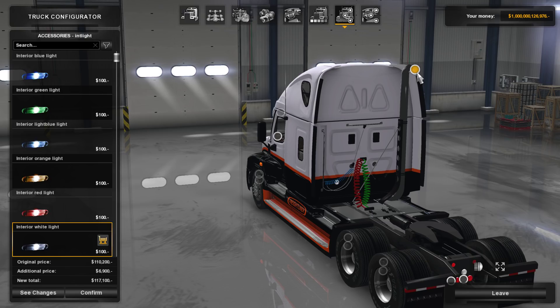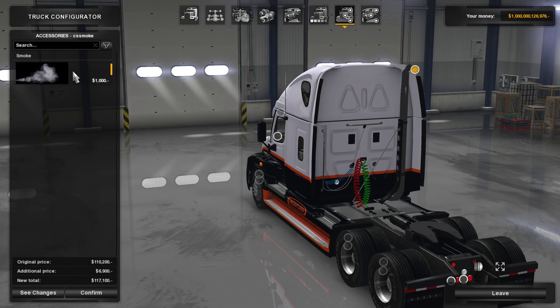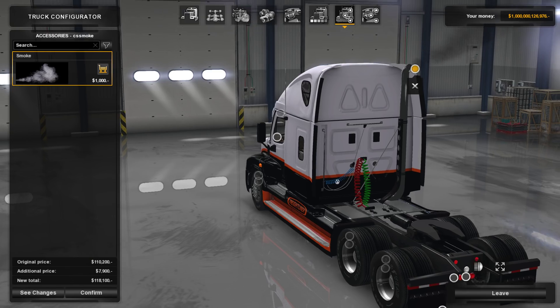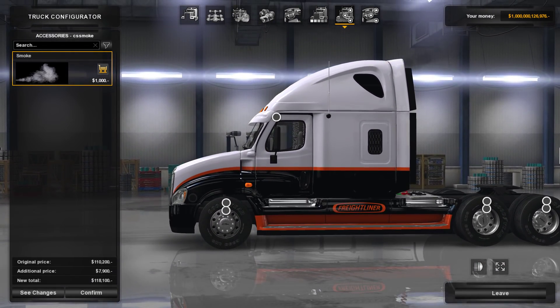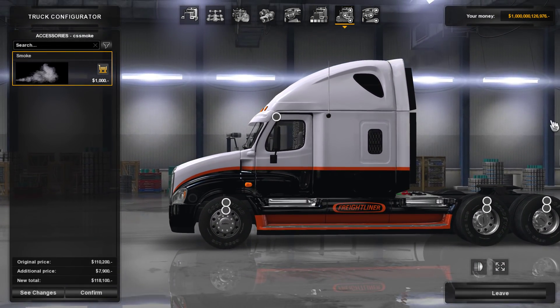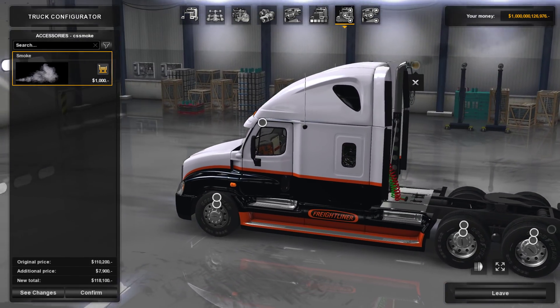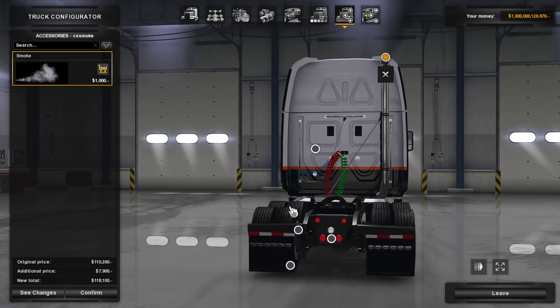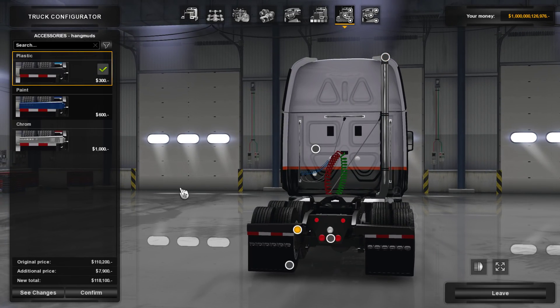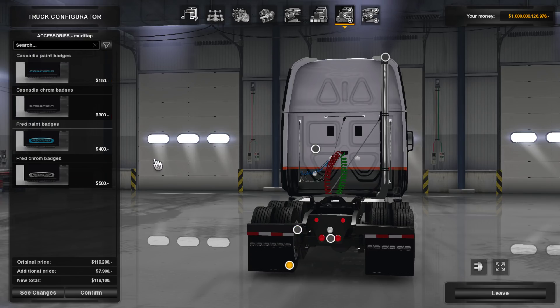I'm going to see what options we have for exhaust. There's a smoke option — hopefully that's not on all the time. If it's on when I'm not accelerating, when I'm just parked, that might get a little bit annoying. I don't think that would be great. I'm going to run just that matte black look instead of chrome.